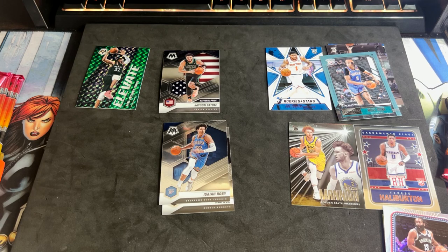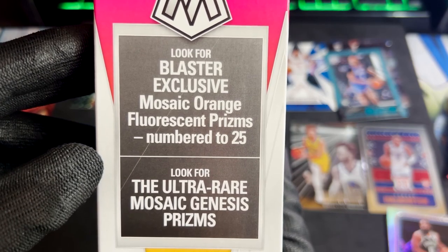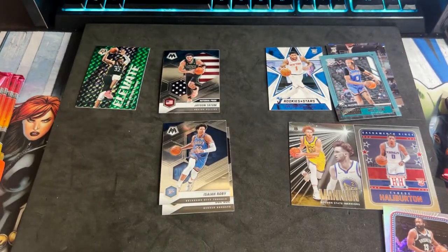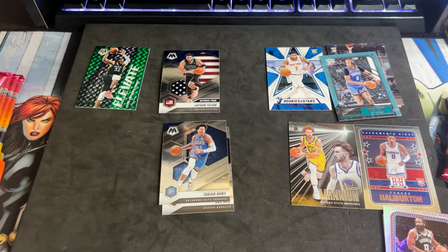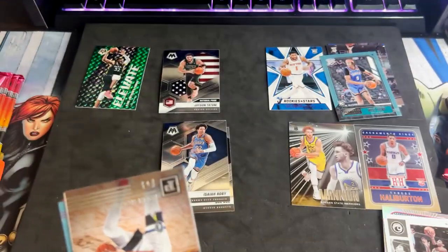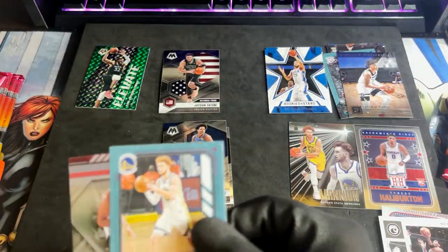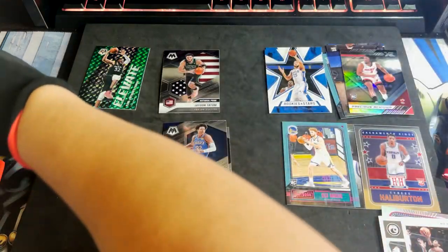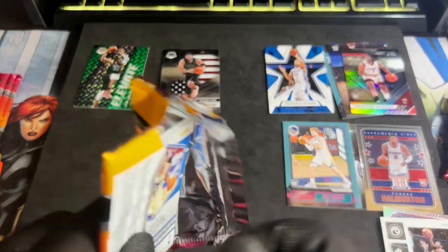Going back to Chronicles — what is the blaster exclusive? Look for the blaster exclusive Mosaic Orange and Florissant Prisms numbered to 25. And of course Mosaic Genesis is the rare super short print chase card. We have Kyrie, Jaden McDaniels, Rookies and Stars for Ben Simmons, a Pink Parallel for Nico Mannion, and Precious Achiuwa XR.